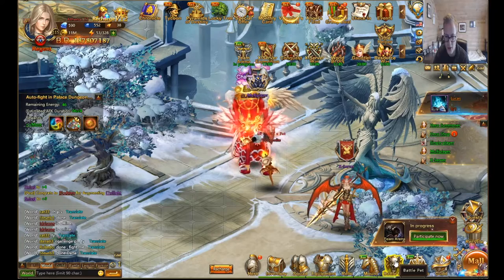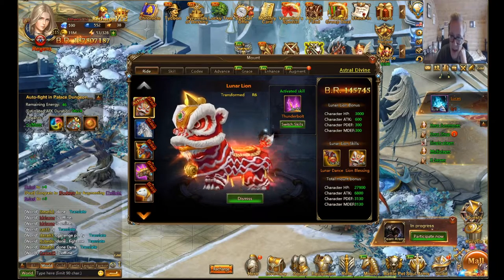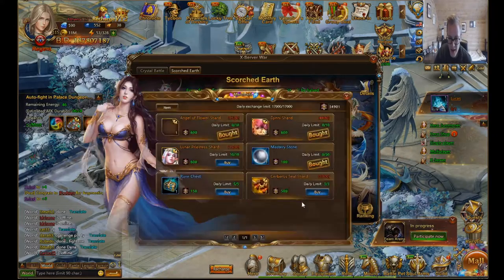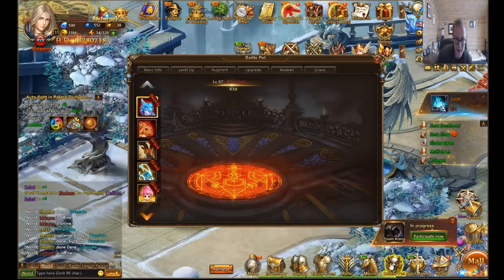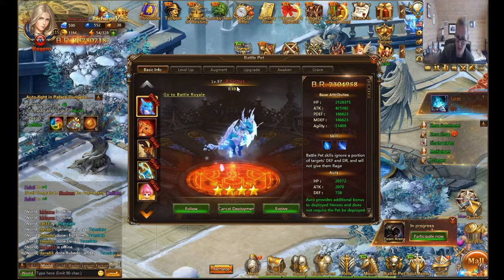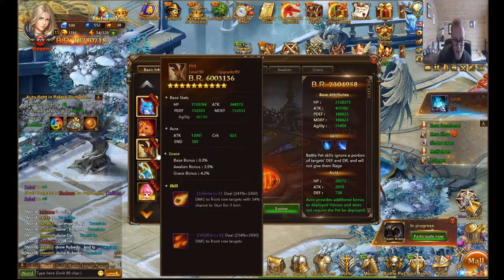As for pets, AFK the exo reward every single day, get enough points to buy all the mastery stones daily, and if you can buy healer shards you can recycle those to get souls, which is very useful. For battle pets, buy two shards of Sarvis every day no matter what level you are, because Sarvis will be your main deployed pet — the best pet.